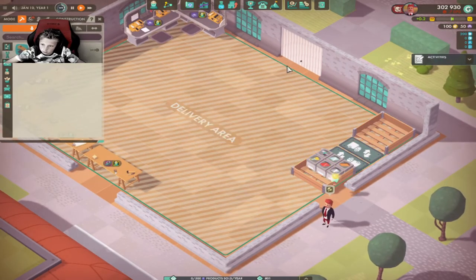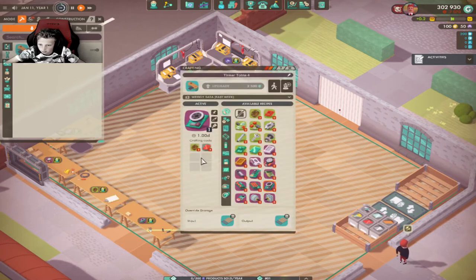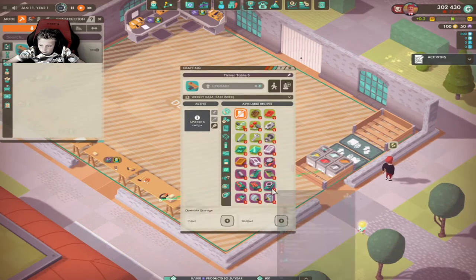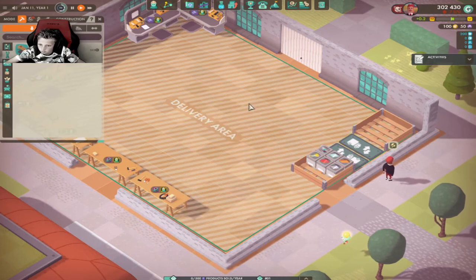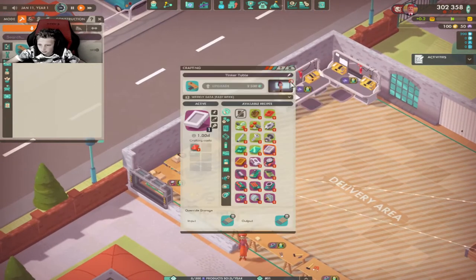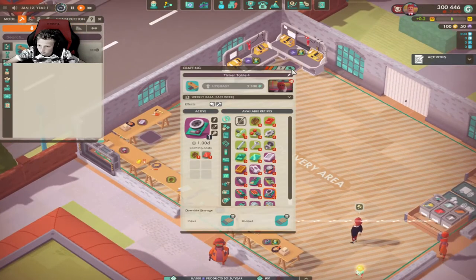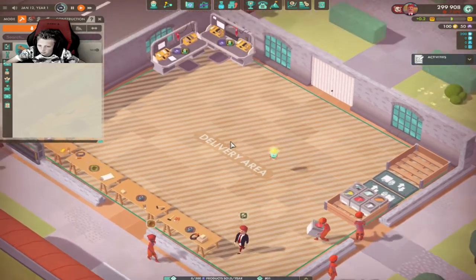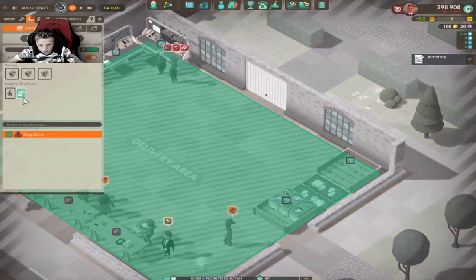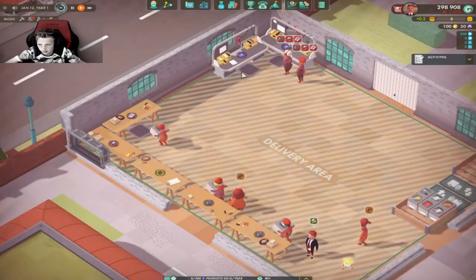We need two beepers actually. We need two. I'm pretty sure this makes five and we need two for one beeper. One more tinker table should set it up so that we have it all, and these all should be set up the right way. Now we just hire people — people start making them. We're not going to get these logistic guys because the logistic guys just waste a bunch of money when these guys can be moving them on.